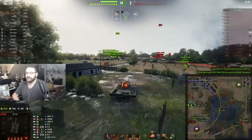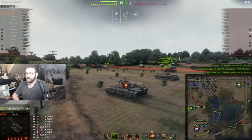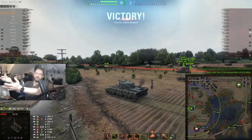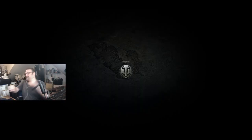GG — walked away with 3,000 damage, spotted one tank, 1,600 assist, and got one of my missions done. The E77, if you play it correctly, will just do its thing without bothering to take names. You just need to know how to do it.